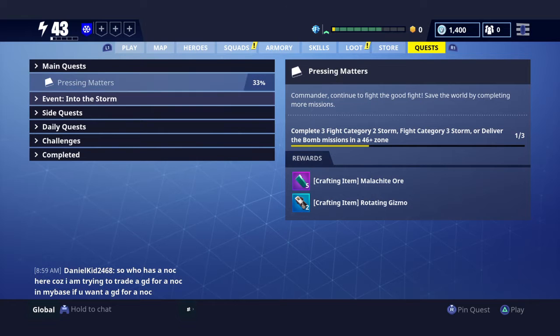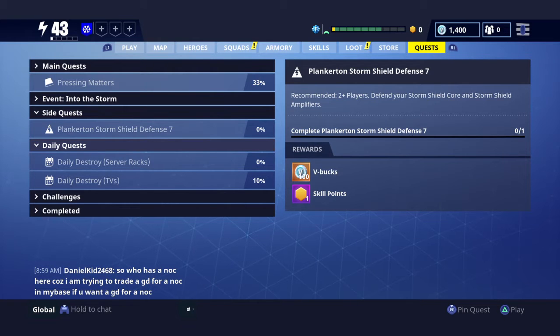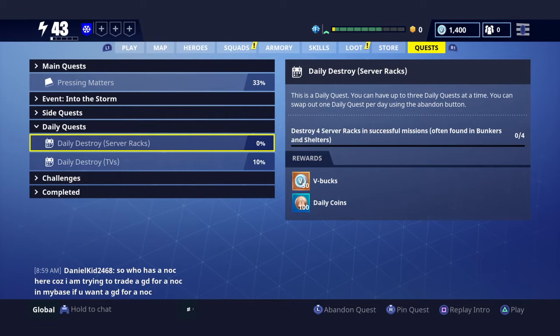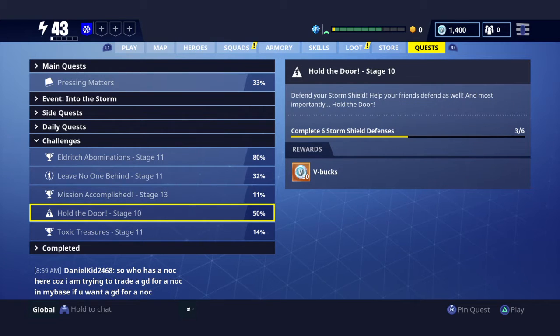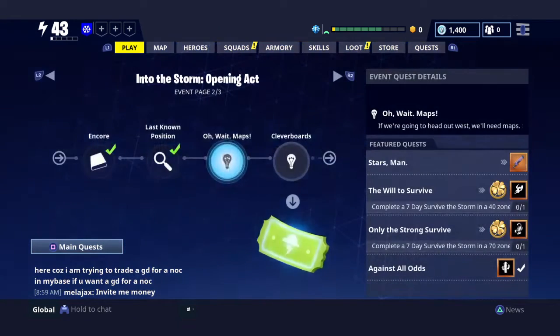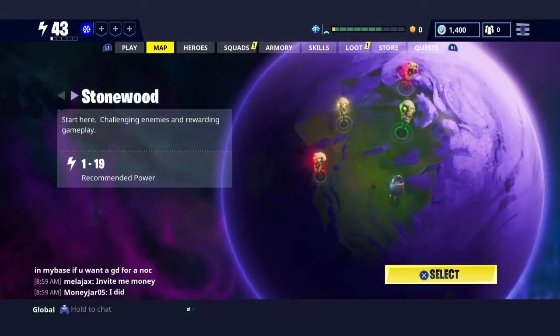Once you buy it, you start off doing one of these shield defenses where you defend your shield, which gets you about 200 V-Bucks automatically. Then you have three daily quests which get you 150 V-Bucks a day. You also have challenges: complete a certain number of missions for 50 V-Bucks, complete shield defenses for 50 V-Bucks, kill a certain number of mimics for 50 V-Bucks. From this current event, the third, fourth, and fifth missions give you V-Bucks — you get so many V-Bucks from these.